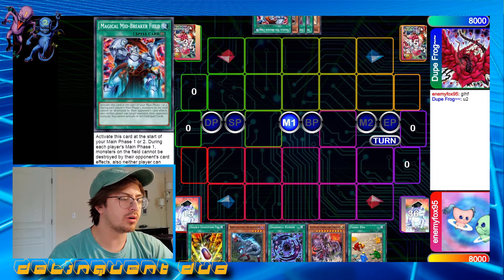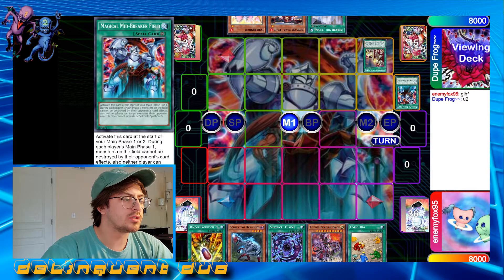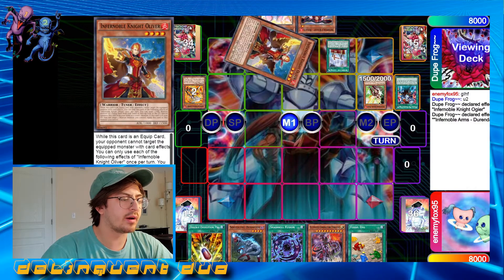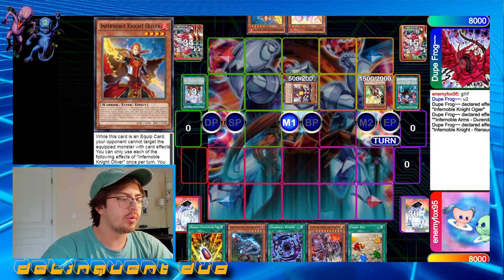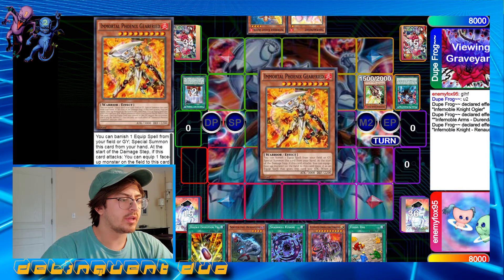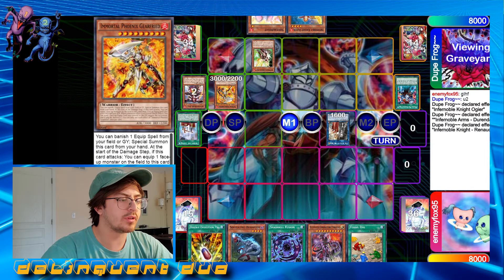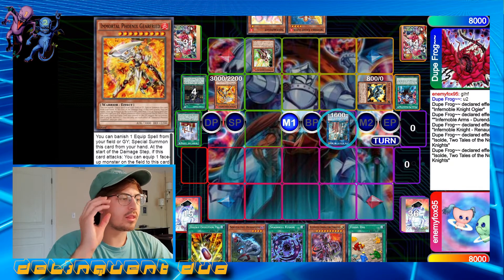This Magical Midbreaker Field is just way crazy, and he actually opens it again in Game 2. So let's go through and see the play. He sets that Midbreaker Field, of course, and then uses his Durandal to go into the Ogier. Ogier's effect is going to send the Gear Freed, which is going to allow him to get that Gear Freed out for another negate — really, really strong monster right there. We got the Oliver for the Gear Freed, and he's going to go into the Assault. Before he gets the Assault off, he's going to go for the Gear Freed, catching the Ogier, sending Living Fossil and the Smoke Grenade.